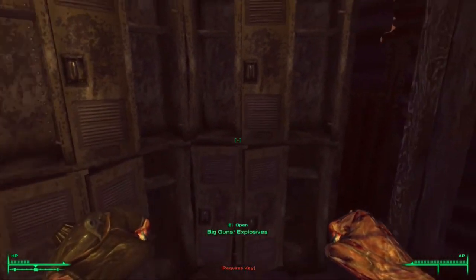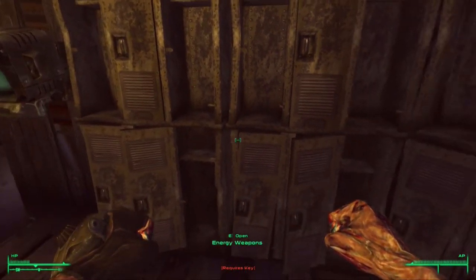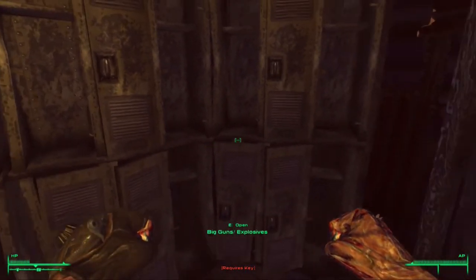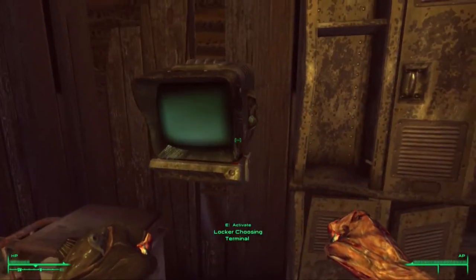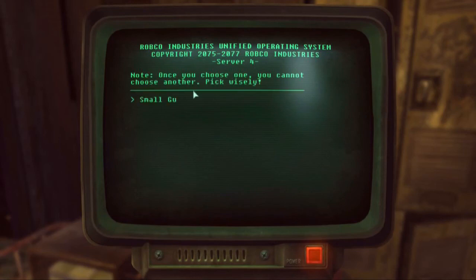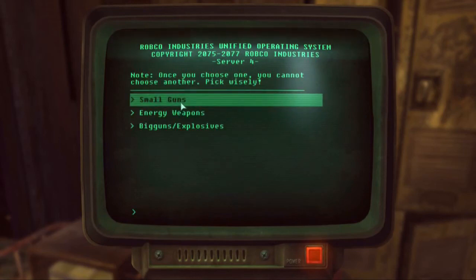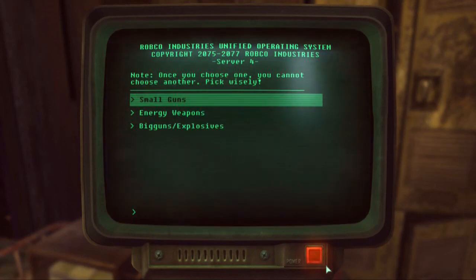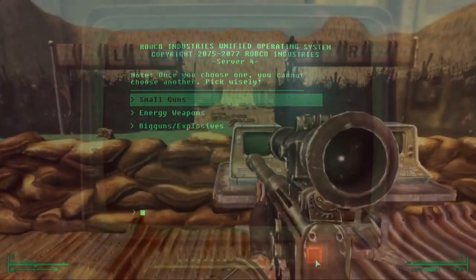If you go the pre-made route you've got the choice between a small guns locker, an energy weapons locker, and a big guns locker — you can choose one but only one. The advantage of doing it this way is that you're playing the mod exactly as the mod maker intended, and possibly getting a more rewarding experience with it as well.